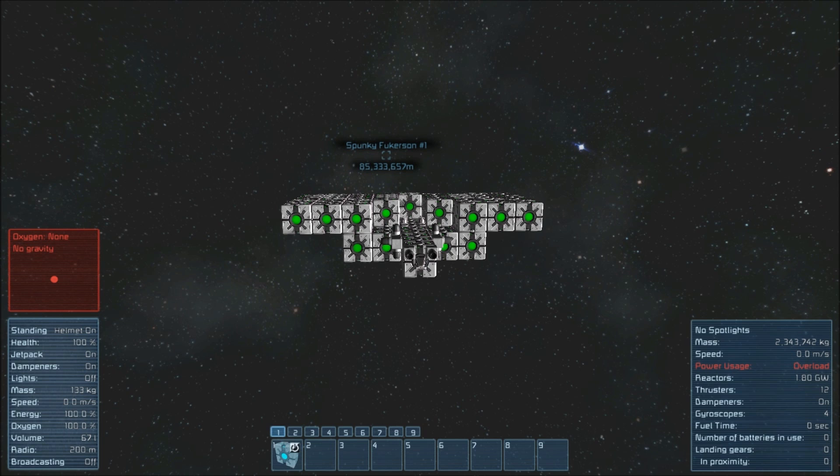If anyone has any tips or pointers on how to get that extra bit of distance, let me know in the comments — give me a reply, give me some help with this. I really, really want that 100,000 kilometer goal, and I don't want to use any modded jump drives. I want to do this as vanilla as I possibly can.